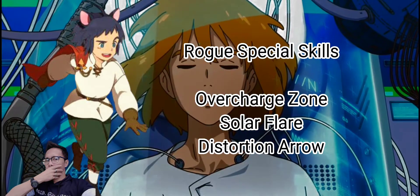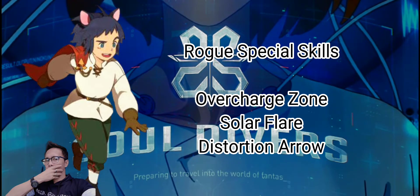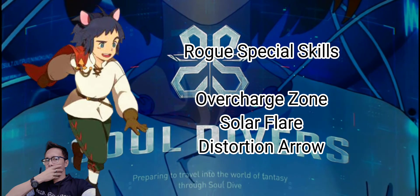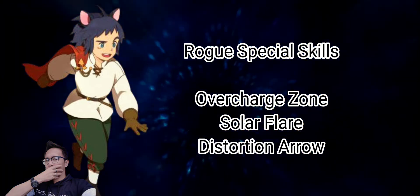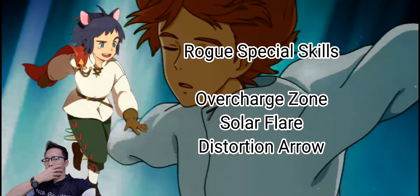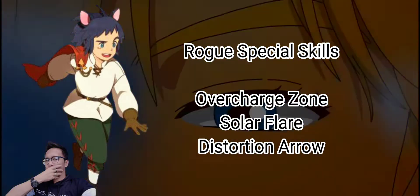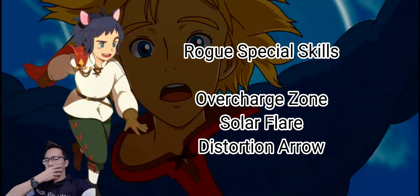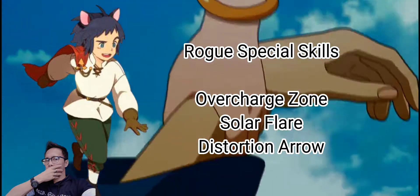With solar flare, the Rogue will summon a ball of light which will decrease the movement speed of all opponents nearby. It will then blow up, dealing 302% of your attack as light damage and stunning enemies for 3 seconds. This skill synergizes well with overcharge zone — while enemies are immobilized from solar flare, you can use overcharge zone to get an increase in attack speed and land a flurry of attacks on the enemies before they wake up.